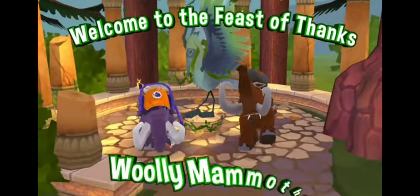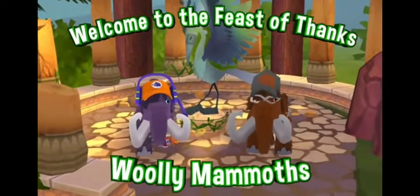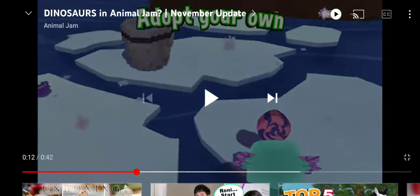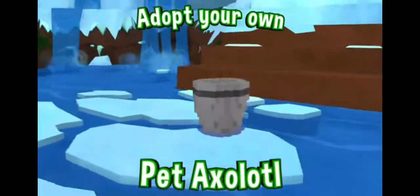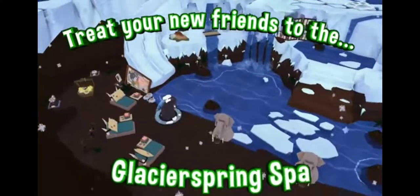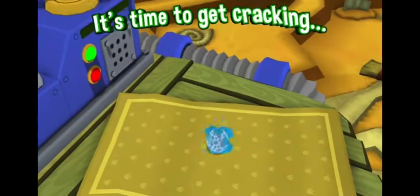And then Thanksgiving Feast — we had that last year. Then Wooly Mammoths, which don't hatch from eggs, so the eggs are still relevant here. Then they have Adopting Axolotls; I've seen Axolotls a lot and they're kind of cute, but I don't think they hatch from eggs. And Treat Your Friends in the new Glacier Spring Spa, which is a really cool den — I definitely really want that den.